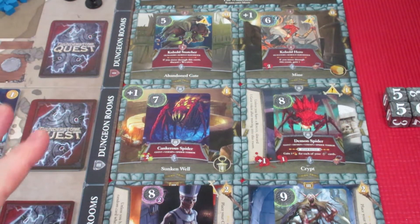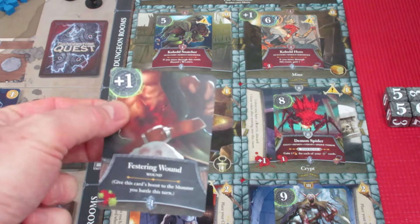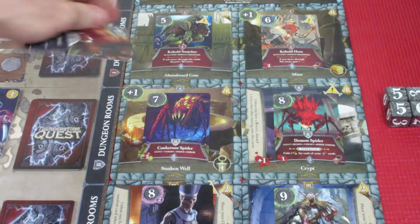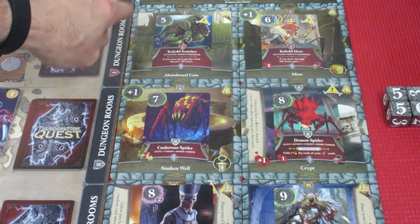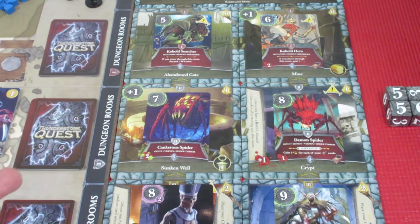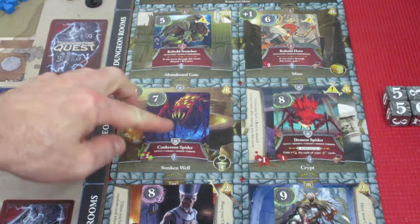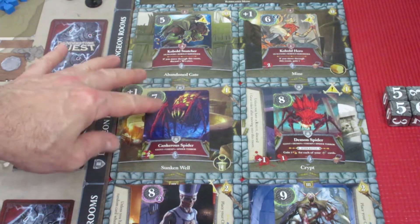We have a total of 9 damage, but keep in mind we do have 1 Festering Wound which is going to buff the monster by plus 1. We're going to start in the wilderness, go through the abandoned gate. This is a Cobalt Snatcher - it says if you move through this room, discard a weapon. Guess what - we don't have a weapon, so he's not going to snatch anything from us. We move into this room; we have 2 light and it only takes 1 light to get in here.